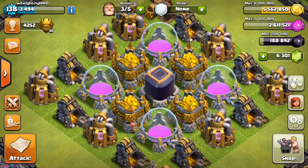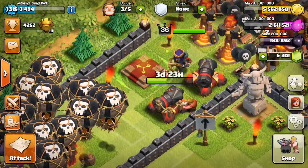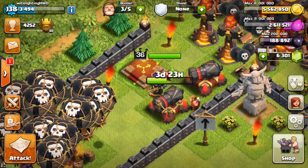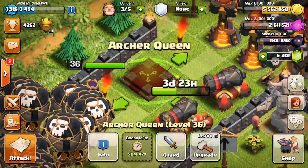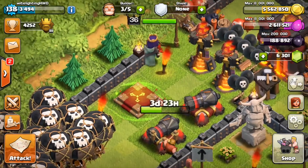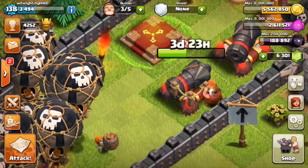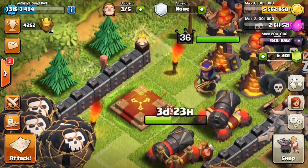As you can see, we now have enough dark elixir to upgrade the queen — we have 188,000, and she only costs 185,000, so we have 3,000 more than we need. But we are not going to upgrade her just yet. I'm saving this queen upgrade for the next Loot Montage video, which will be this week. We will upgrade the queen to level 37, and get her that much closer to level 40 — maxed out level 40.